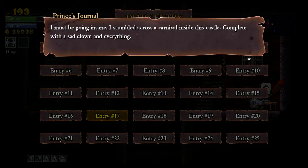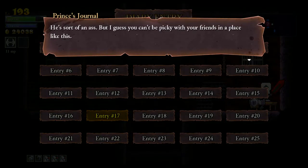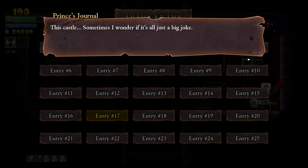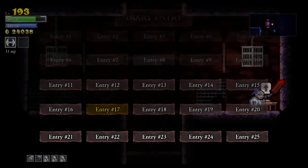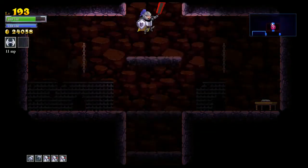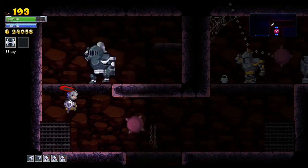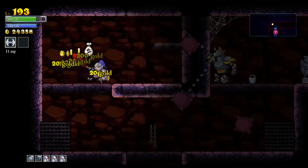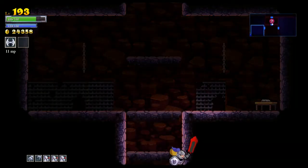Entry 17 — he must be going insane, he's talking about the carnivals now. He's sort of an ass. Good thing I topped up on chicken wings — I found these in a chandelier. I wonder if it's a big joke sometimes. Where is the boss room? Let me just go check this way first.